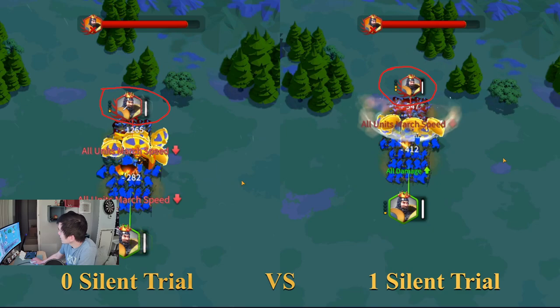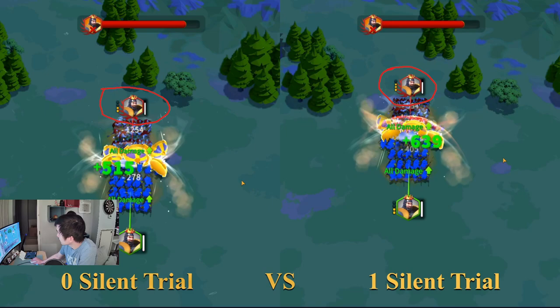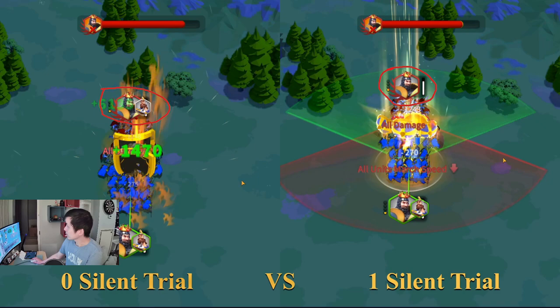Let's see how long it's going to take for the one with no rage reduction to catch up to the one with rage reduction. We are at about 1 minute and 13 seconds now. After about 1 minute and 20 seconds, the Richter on the left side was able to perform one extra skill compared to the right side. So it's pretty good in terms of rage reduction.